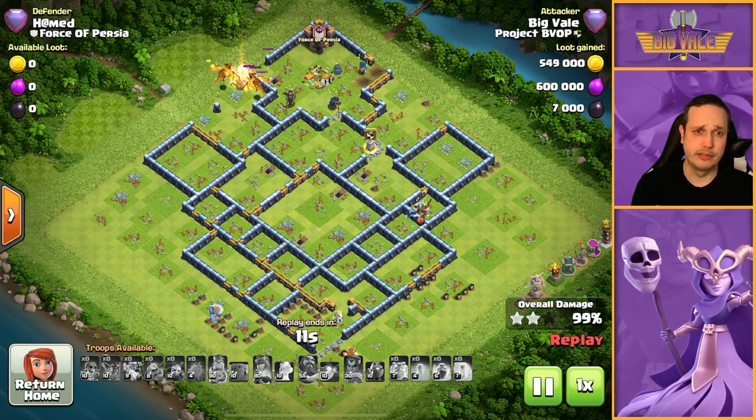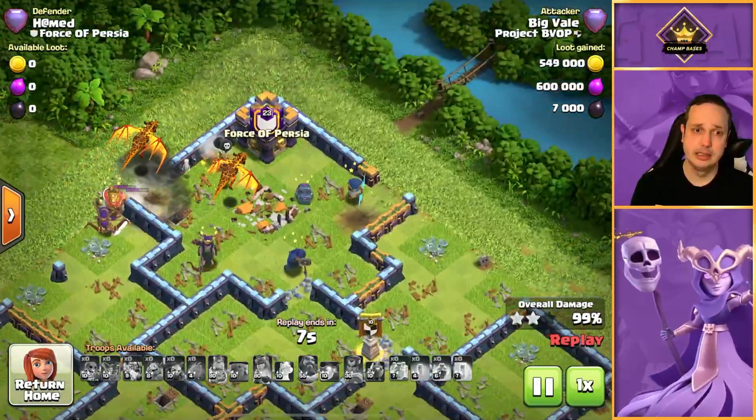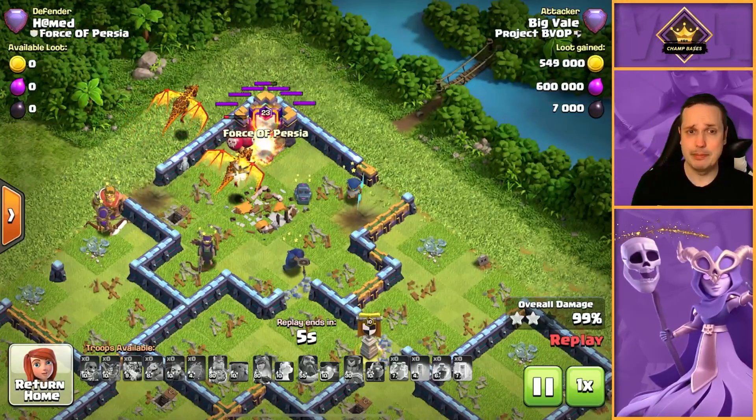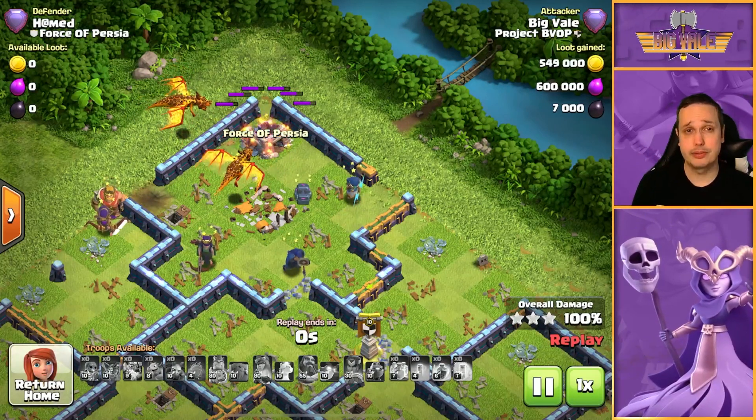King goes down, but he finishes my Queen off. Super Dragons get their revenge. Seeking Air — you cannot stop me. Done. That is another 3-star.